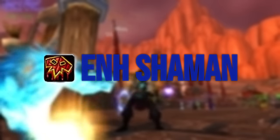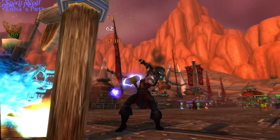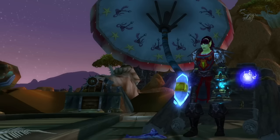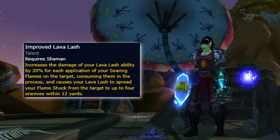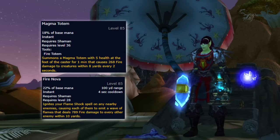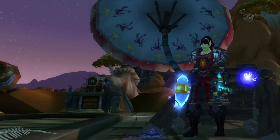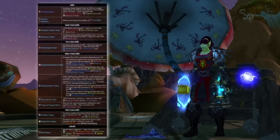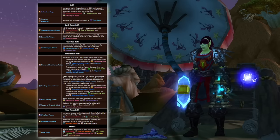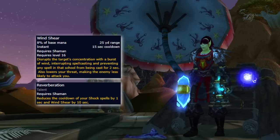That brings us to the Enhancement Shaman. The reign of the spellhands is no more. The Enhancement Shaman is back to using agility once again. They excel at short-term burst and consistent AoE fights with the ability to spread Flameshock with Lava Lash. Combine that with the tried and true Magma Totem and Fire Nova and you'll be doing big numbers. The problem for the Enhancement Shaman is that's where the pros list kind of ends. As a shaman in this expansion, you'll mostly be relegated to being a utility pick. You have a wide set of buffs that will allow the raid to be more flexible with its composition, and with the 5-second interrupt cooldown, you will be the go-to person for kick rotations.